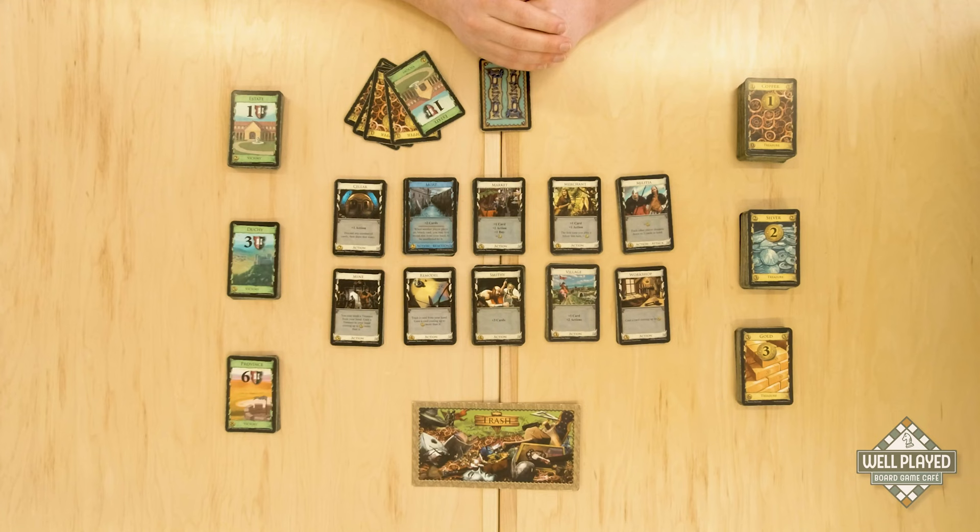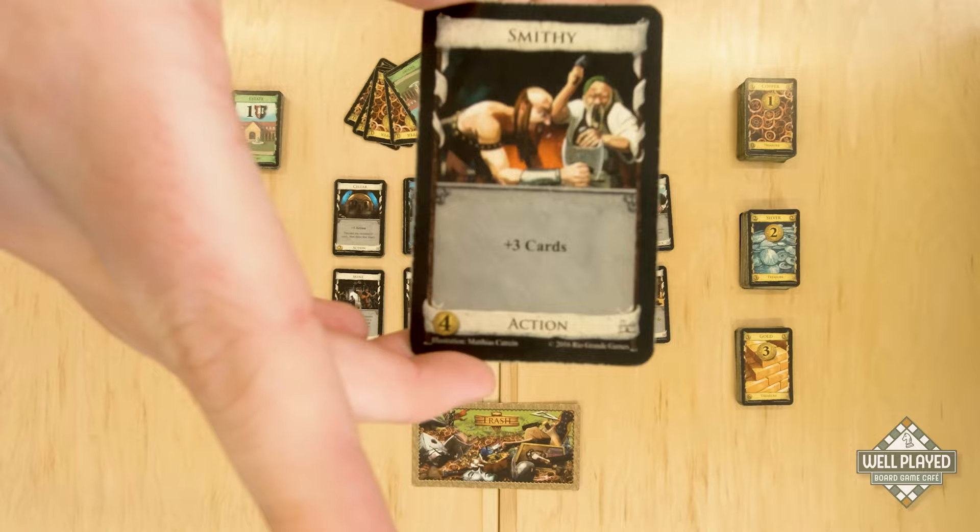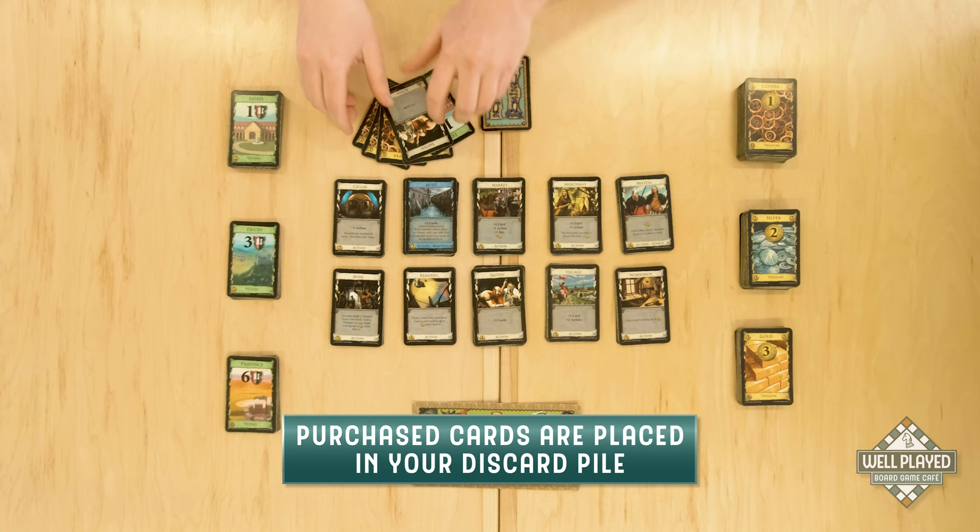The cost of a card is displayed in the bottom left corner of the card. For example, this smithy would cost me four money to acquire. If I decided to play these four copper to purchase the smithy, I would take it from the top of the stack, add it with those cards, and create a face-up discard pile.